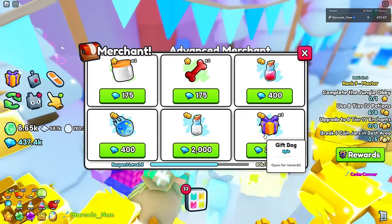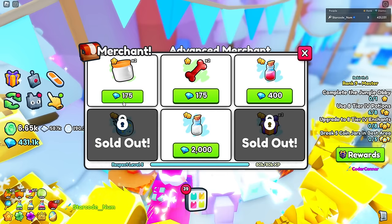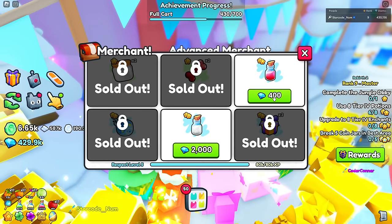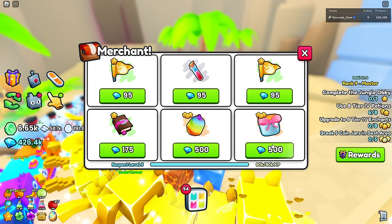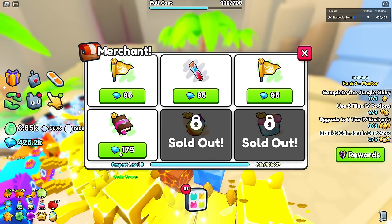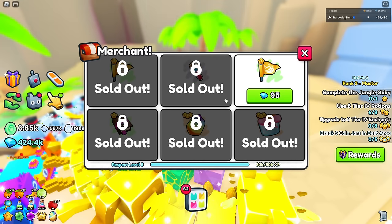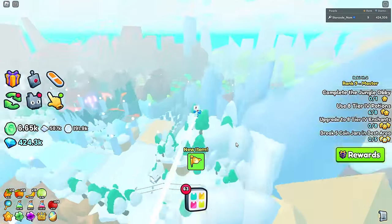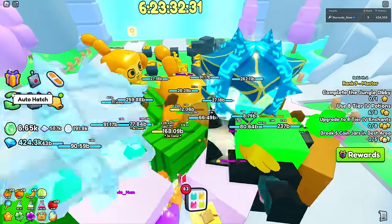The merchant is only selling gift bags right now, which isn't great, but I'll buy everything anyway. I'm about to hit level five on the merchant. It didn't give me the charmstone item though, whatever it's called. Let me go to the best area and put all my pets on to start breaking stuff.